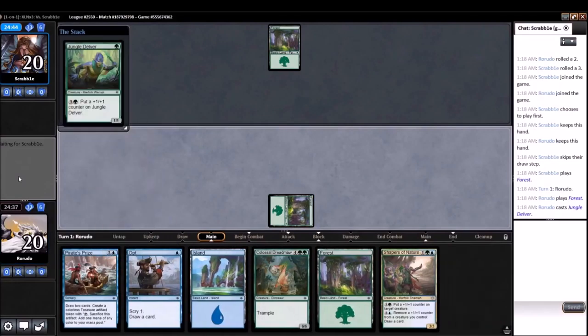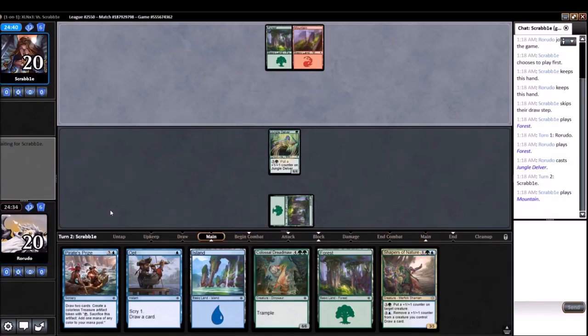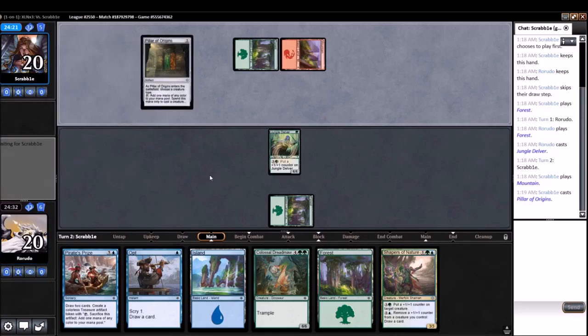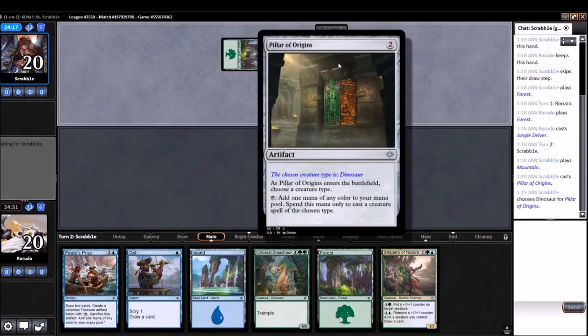Jungle Delver turn 1. Looks like Opting turn 2, into Shapers, into hopefully Pirate's Prize, into hopefully Dreadmaw. And we're up against Green-Red Dino Beatdown, so that's a little scary. There's a lot of power in the Green-Red Dinos. I imagine they cast this on Dinosaurs — it's a pretty good ramp. Good turn 2 play.